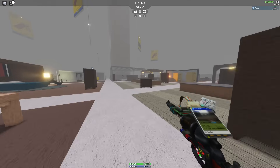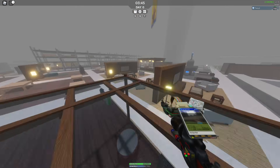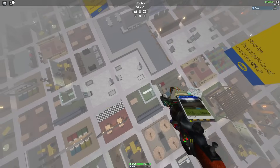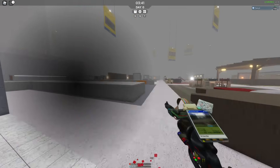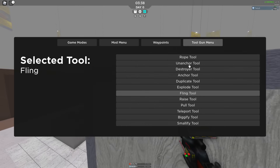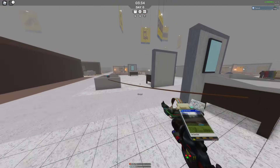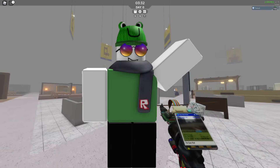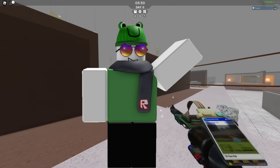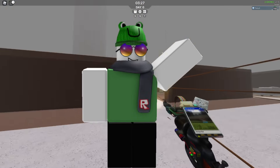Everybody is trying to survive, make a nice base, and steal all the food and GameCubes. Remember, only the smartest survive — so if you make the right decisions, you're going to have a tub full of food and a bunch of GameCubes. If you want to be the best at a game, you've got to understand a specific formula. I've made a three-step formula to build the sneakiest base in 3008.